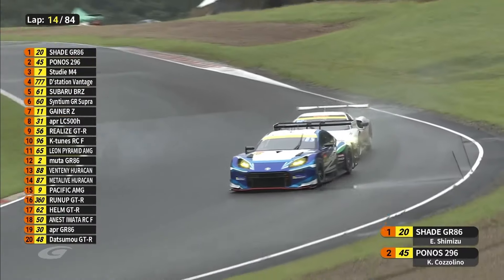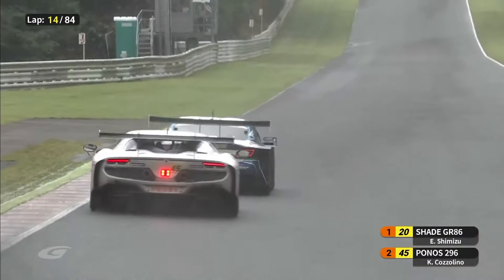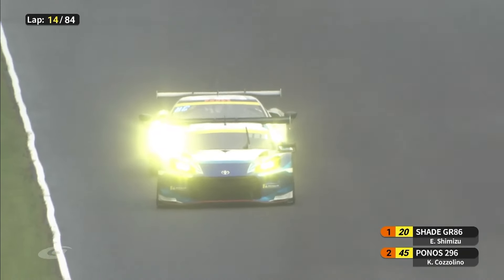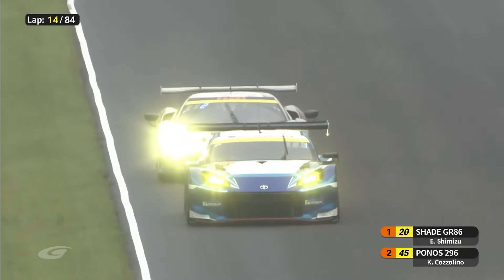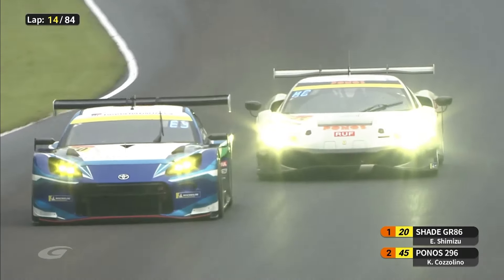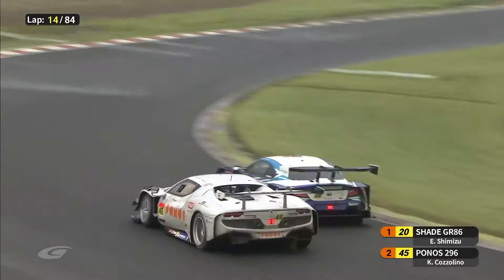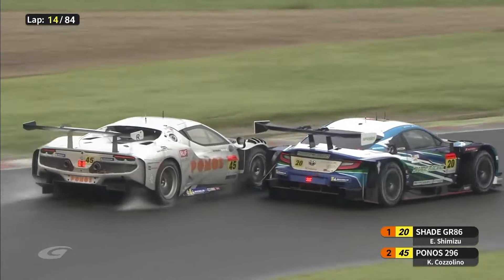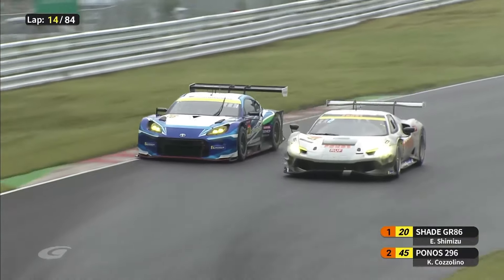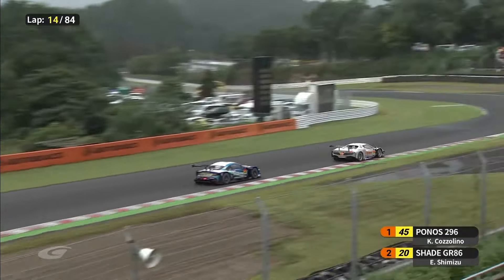He's been around the block several times; Shimizu is still relatively new to this game. Cozzolino is really going to fancy his chances here — he's been complaining about the dry weather Michelin tyres all season, but with the wet he spies a real opportunity for a big headline-grabbing result. And don't forget this is the car that Lilu Wadu will be piloting later in the race. Cozzolino goes around the outside of Shimizu and gets it done.